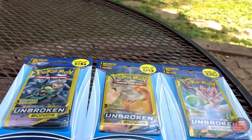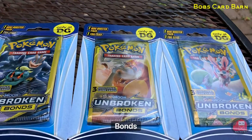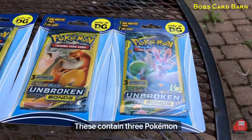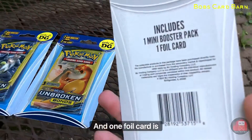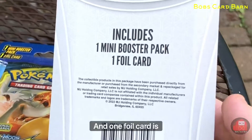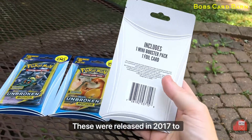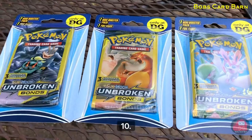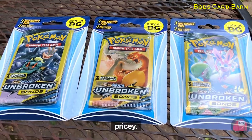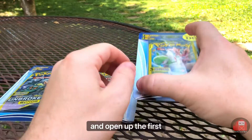Welcome to today's video. I'm just going to be opening up three Sun and Moon Unbroken Bond booster packs. These contain three Pokemon trading card game cards and one foil card is guaranteed. These were released in 2017 to 2019, so they're not going to give you a full 10. It'll be kind of pricey. We're going to go ahead and open up the first pack.